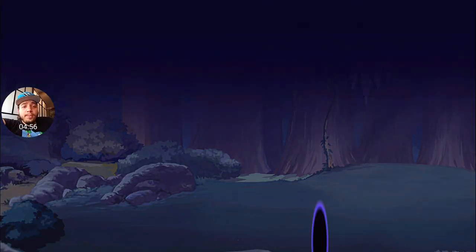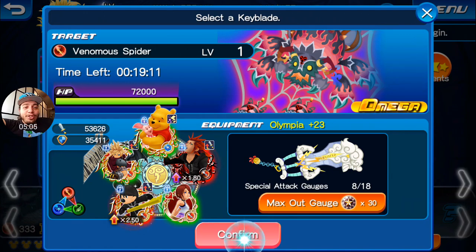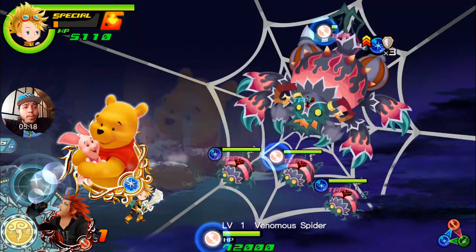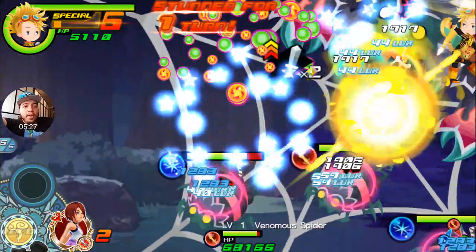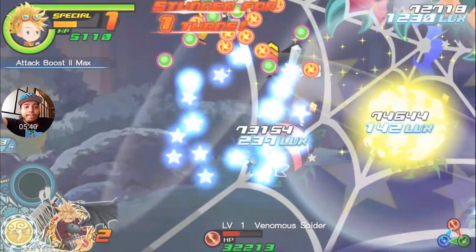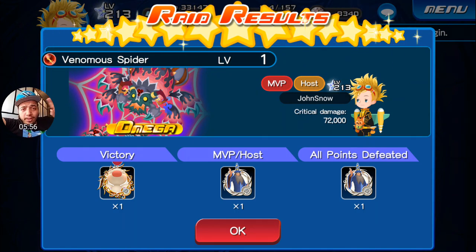Bonus video — there's an Omega Spider boss available. We'll bring this team and add a blue medal, using Dornado's Final Form Solo. Let's see if we can do 72,000 damage. King Mickey goes in — the Omega Spider has 53,000 life — and King Mickey hits for 73,000! If that doesn't prove how good that medal is, I don't know what would. He basically one-shot him solo. I'll leave it there — peace out!